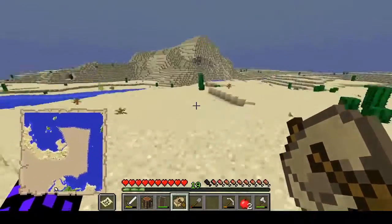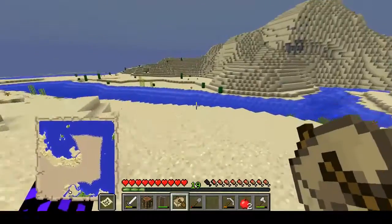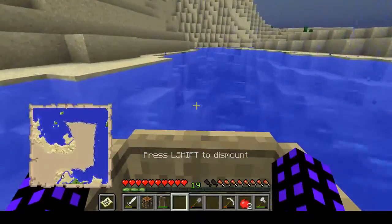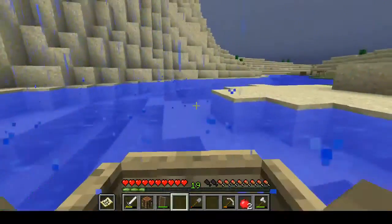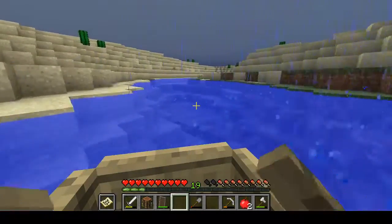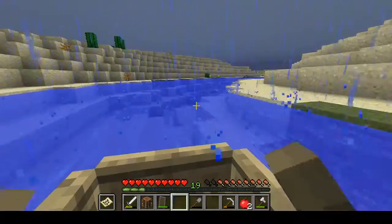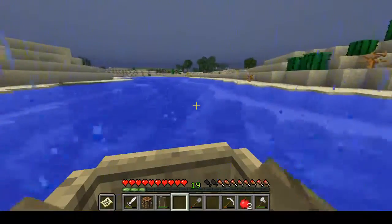We can head over up to this white river up here — nice. This is actually kind of sick. This river actually leads all the way down over there. Kind of like the idea of having sea lanes over to my other bases. Of course we'll have a nether route as well, but it might be kind of cool.